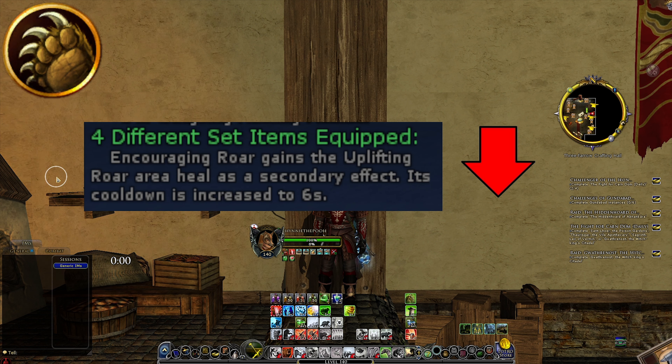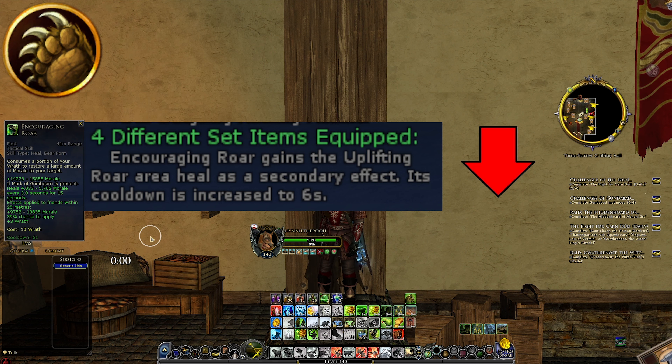The yellow bear set bonus is also going to be a nerf. Encouraging Roar gains the Uplifting Roar area heal as a secondary effect, but its cooldown is increased to 6 seconds. The cooldown increases from 4.5 to 6 seconds, but you get a secondary effect that applies to friends within 25 meters, healing almost the same strength as Encouraging Roar's main heal. This is also raid-wide, so it will definitely nerf the AOE healing you can produce as Beorning.